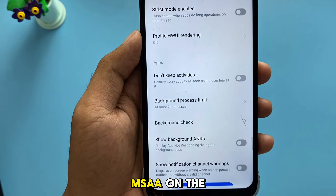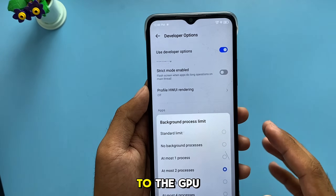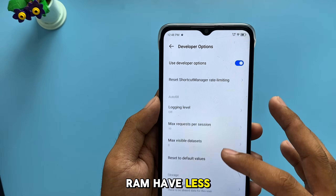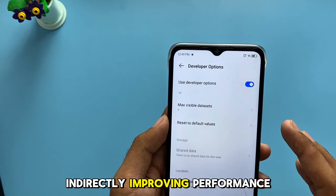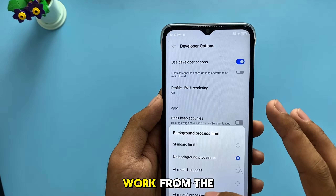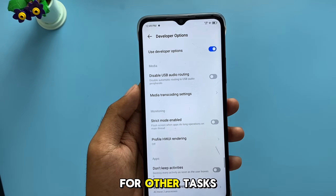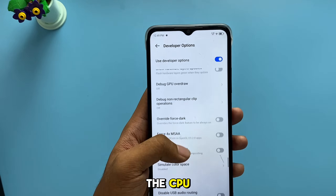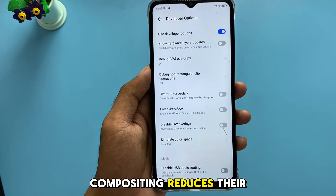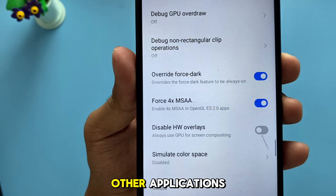4X MSAA, on the other hand, doesn't directly boost RAM, but it shifts some graphical processing to the GPU. Since the GPU handles rendering more efficiently, the CPU and RAM have less workload, indirectly improving performance in some cases. Use GPU for HW compositing also offloads work from the CPU to the GPU, allowing the RAM to be used more efficiently for other tasks. The CPU and RAM normally handle things like animations and UI rendering, but enabling GPU compositing reduces their burden, leading to a smoother experience and potentially more free RAM for other applications.